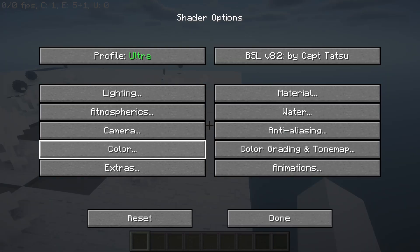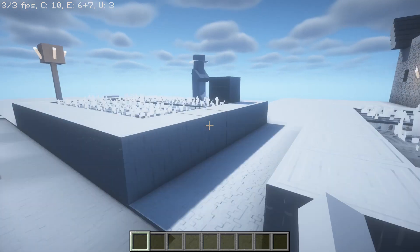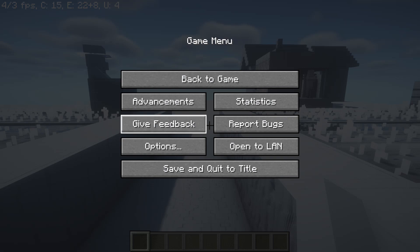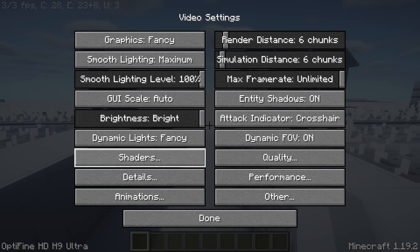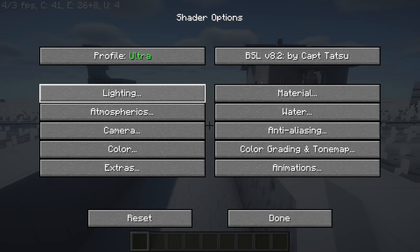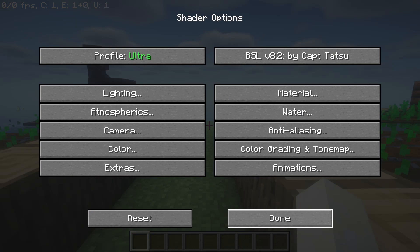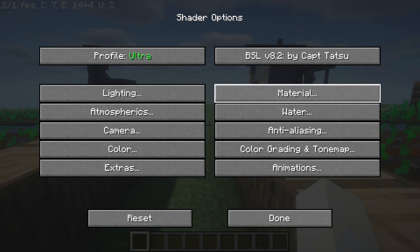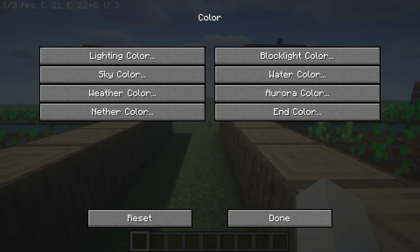Let's go into the shader options — lighting. What is whitewalled? The heck is whitewalled? I think that just makes everything white — yep, it does. Everything is white, even the villager. We do not need that.